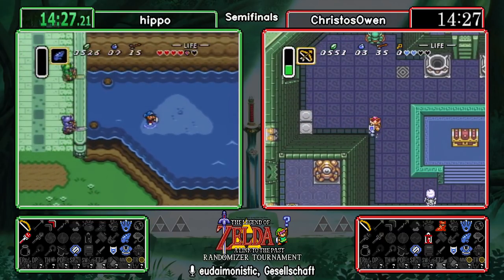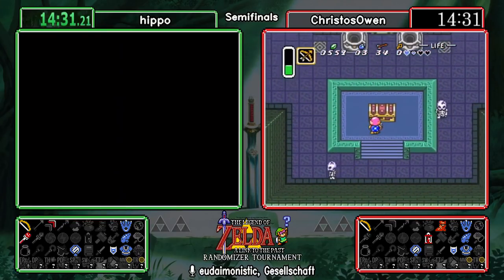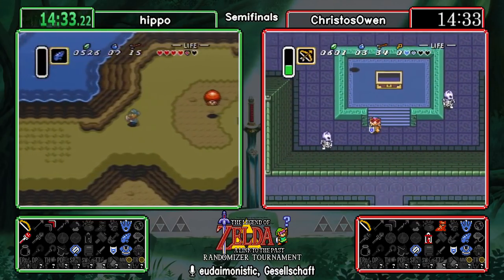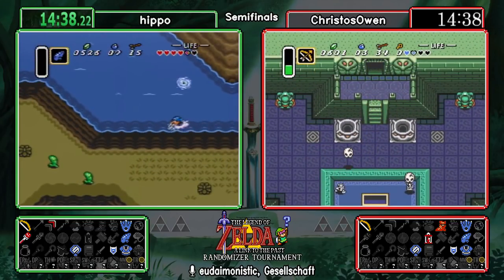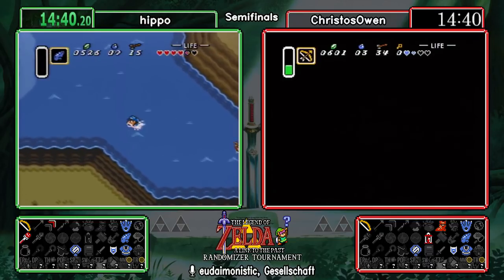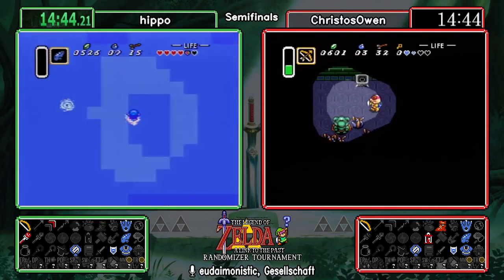We did find Ether — Screw Attack, Franklin Badge on the island there. With the mirror they can get to that item, but they first need dark world access. With the flippers and the mirror it's soon to be in logic. Hippo is going to continue making his way through Zora while Christos is still in Eastern — so even though Hippo doesn't seem to be finding his main items, Eastern being a crystal means he's progressing just as much.